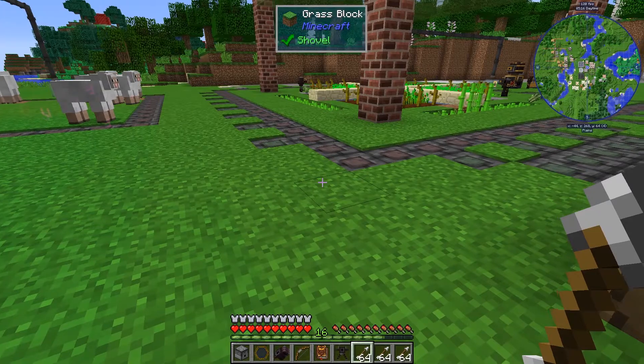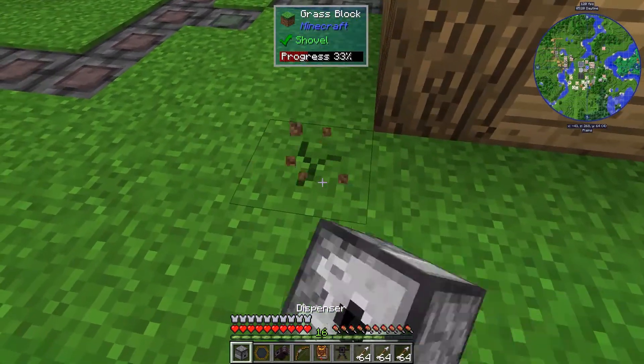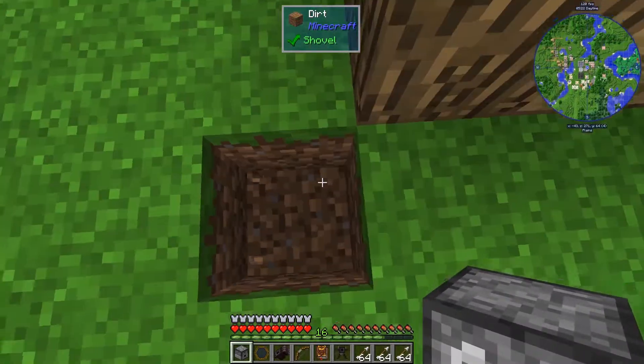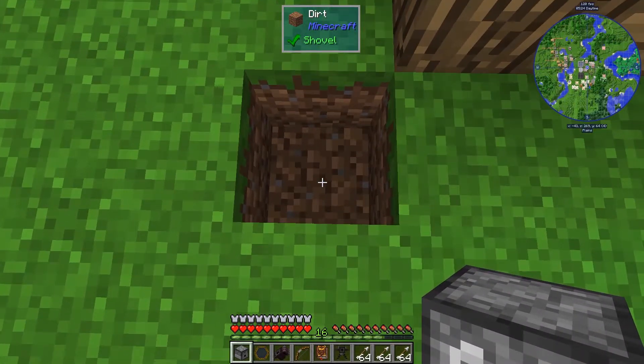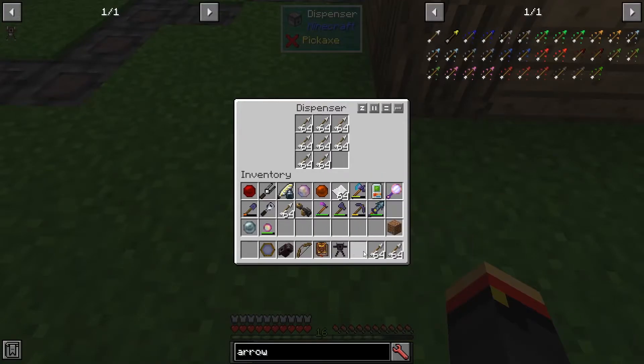I'm going to set the automated crossbow just right out here. We're going to dig into the ground real quick. I want this dispenser facing up, so I won't be looking down when I place it. And we'll chuck all of these arrows in here.